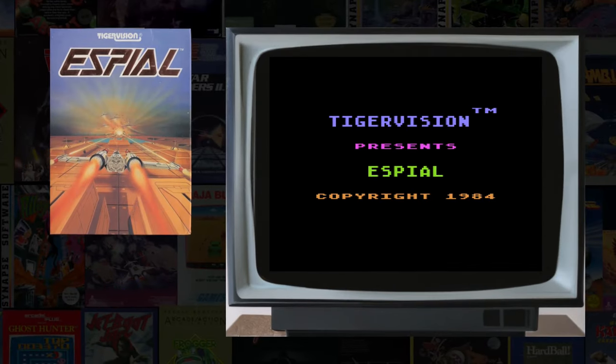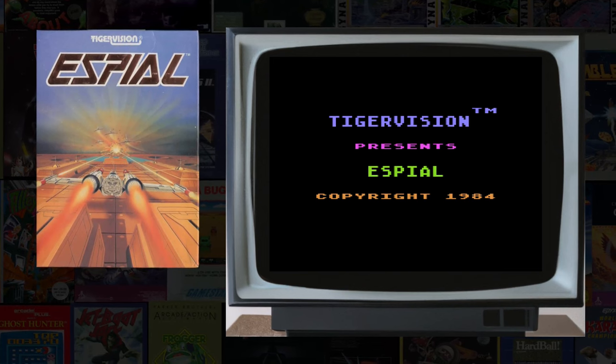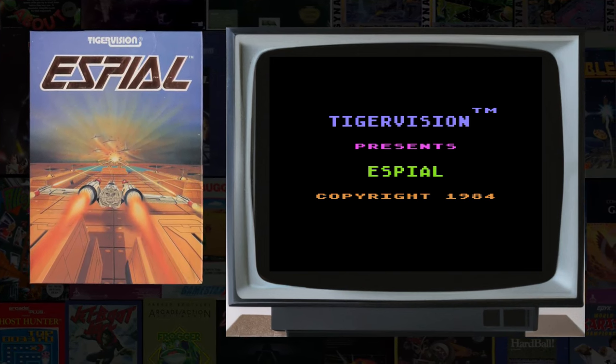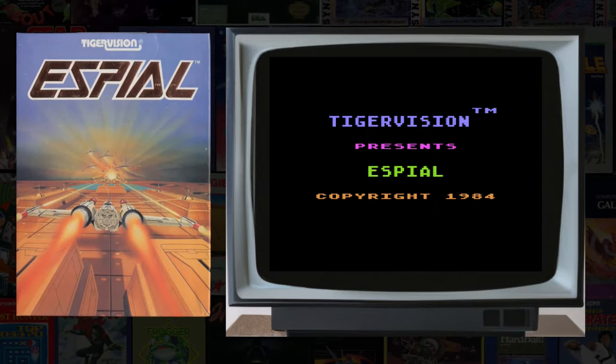A Spiel, a 1984 Tiger Vision game, is a fun, close port to the Atari 2600 game of the same name, that has Xevious written all over it.